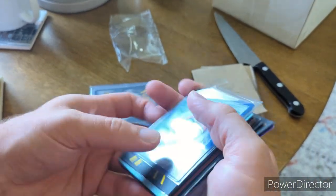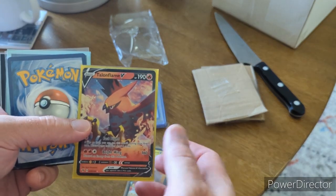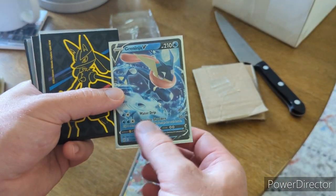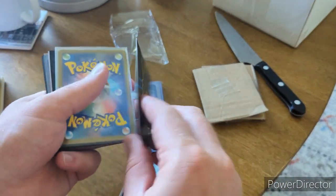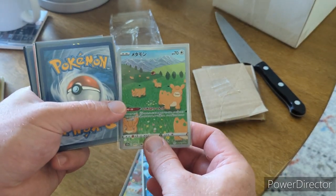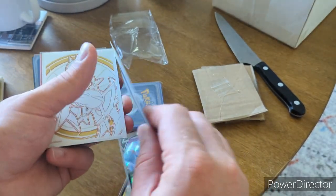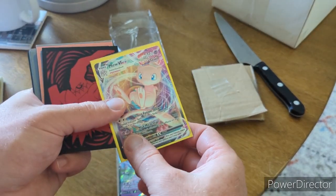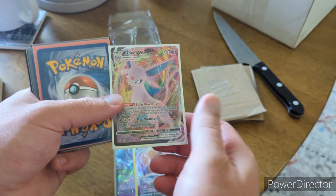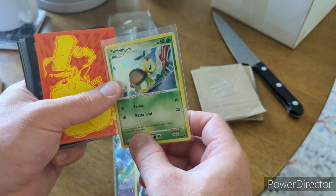There were Mewtwo prizes and things like that. Let's see what our hits were out of the pull box. First up we got a Bolt-on Talonflame, the Dena EX, a Greninja, a Mewtwo V-Star Japanese, a Vakai Full Art, Hatterene V, Victini V, Mew V-Max from Fusion Strike, an Espeon V-Max — nice card — and a Turtwig from the mid-era.